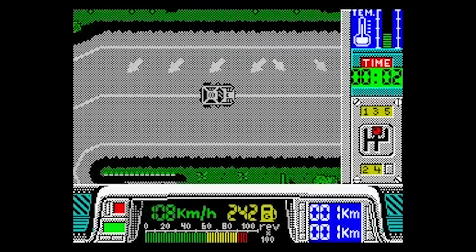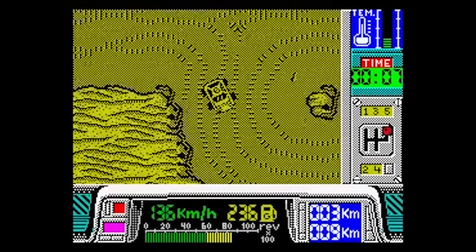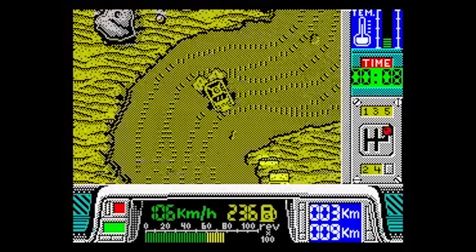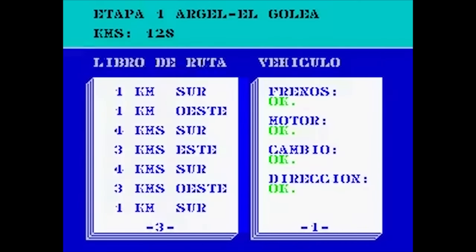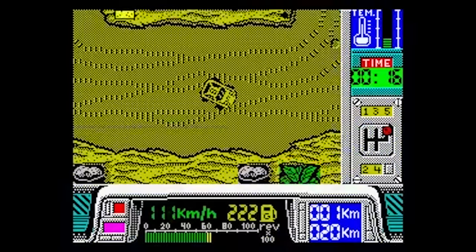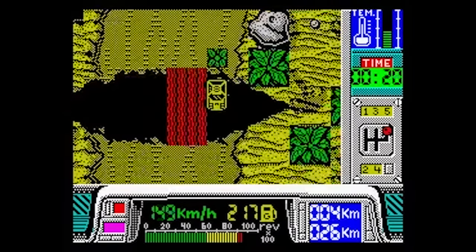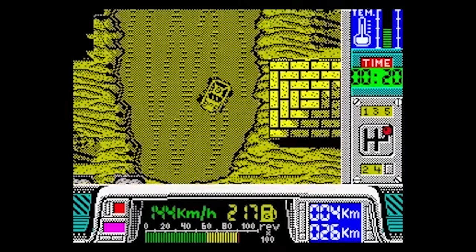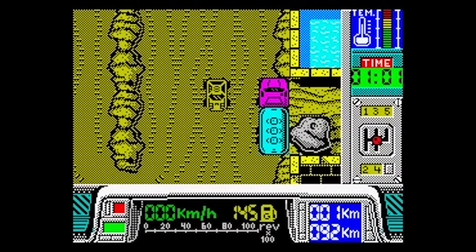It unfolds in three stages: Europe, the deserts of Sahara and Teneré bound for Dakar, each being an incredible challenge. The road book had the correct directions to take — five kilometers to the north, two kilometers to the east, 15 kilometers to the south, etc. We must reset the partial kilometer counter after every change of direction to get it right.